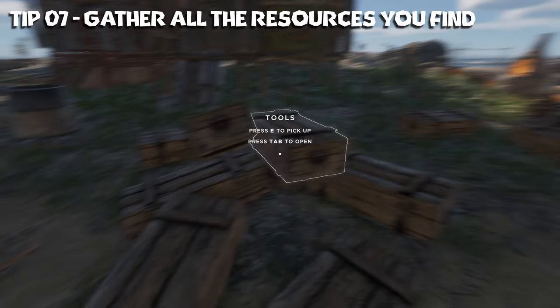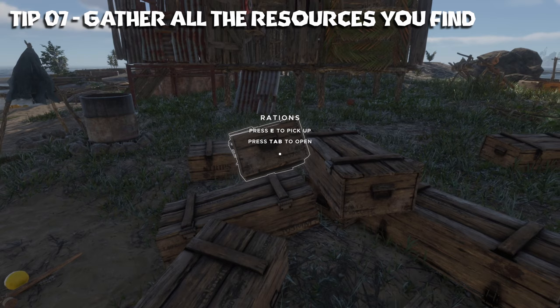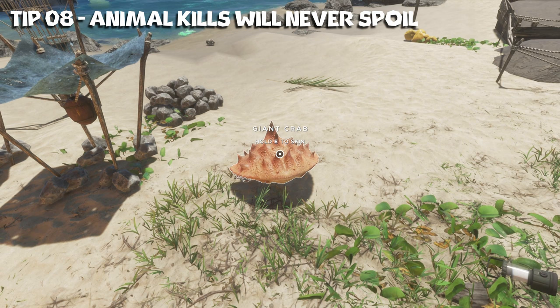Tip number seven: always try to gather more resources than you think you're going to need. And if you see a wooden container, even if it's empty or doesn't have things in it that you want, grab it because it's good for storage. Eventually you can stockpile stuff like this, and one of those things will be a label maker so you can name the crates and see what's in there at a glance. Also things don't despawn, so if you have a bunch of stuff you don't want you can create a junk pile or discard it in the sea.